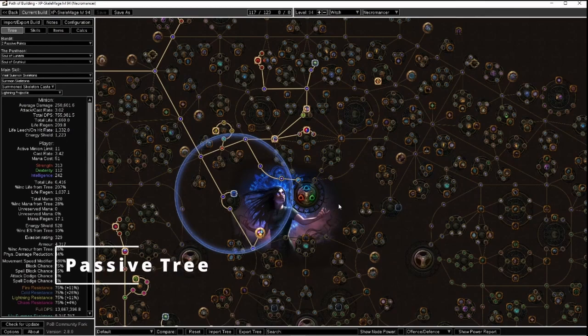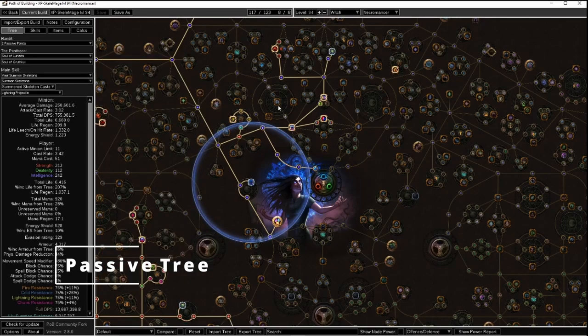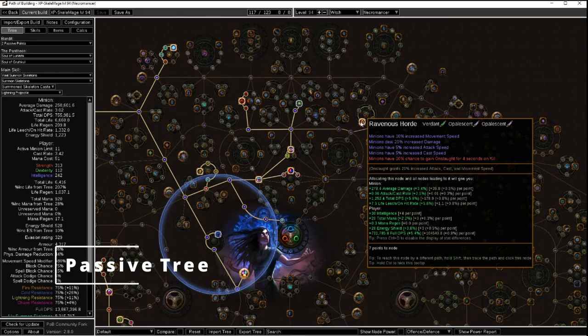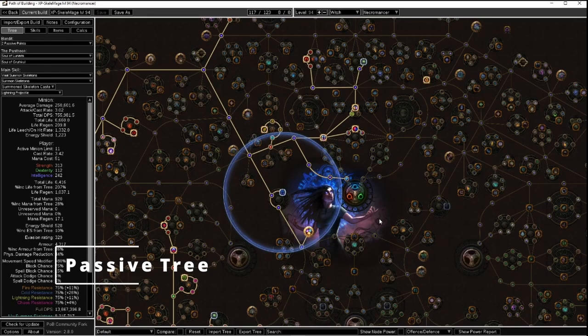Let's get into the passive tree. This will be for a level 94 character — this is also in Path of Building and the link will be down in the description below. When it comes to the bandits in Act 2, go ahead and kill all of them so you get the two points. For your anointment on your amulet, go with Ravenous Horde — it's the best anointment for this build, providing a huge amount of damage. It's one Verdant Oil and two Opalescent Oils for that anointment. For leveling, as soon as you can get Summon Skeletons, grab those and also Raised Zombies — that's plenty to get you through all the acts and into mapping. Get yourself a Tabula Rasa, put in the right damage gems, and you'll be set.